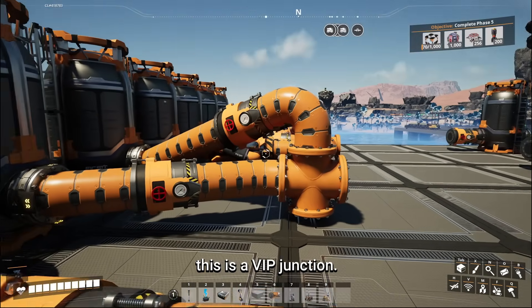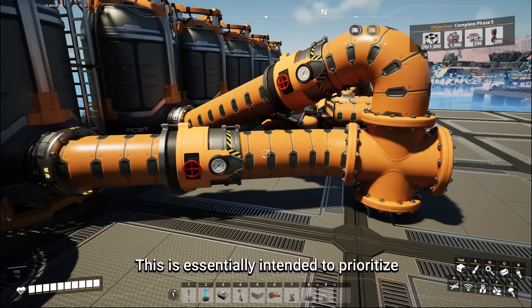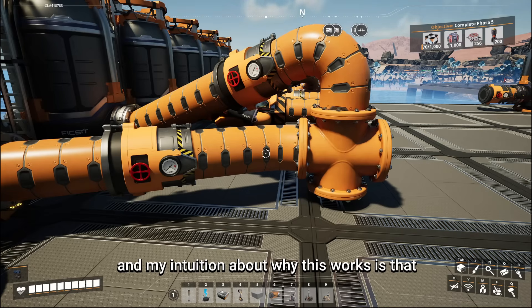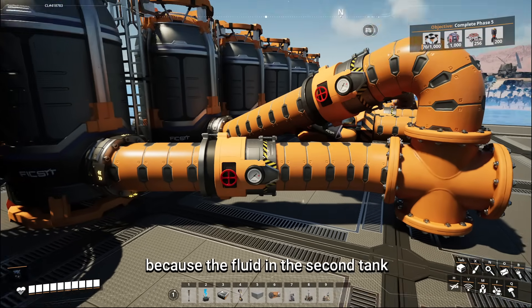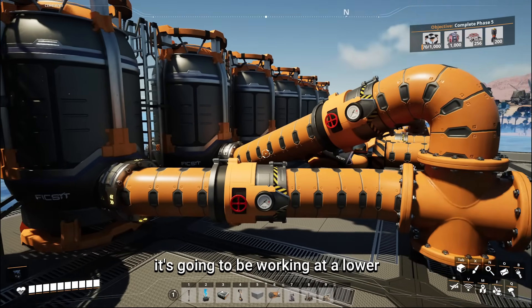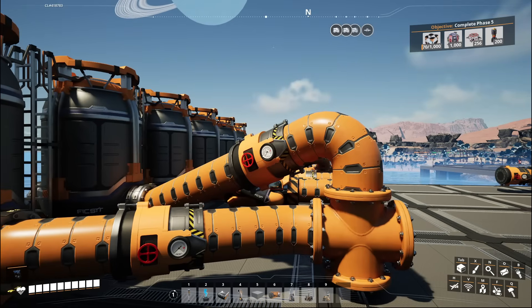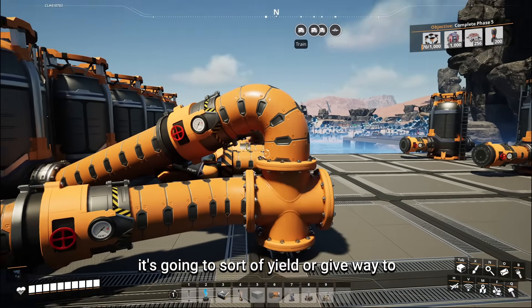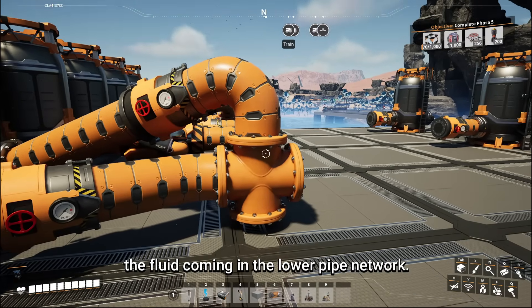This next one is a VIP junction, essentially intended to prioritize the lower input. My intuition about why this works is that because the fluid in the second tank needs to travel upward, it's going to be working at a lower pressure when it enters the pipe network, and that means it's going to yield or give way to the fluid coming in from the lower pipe network.